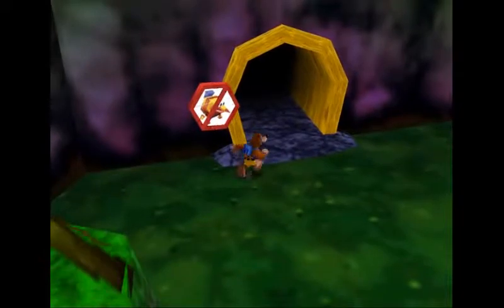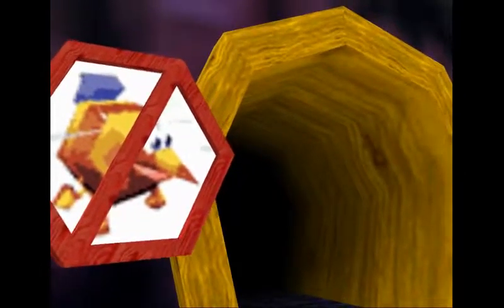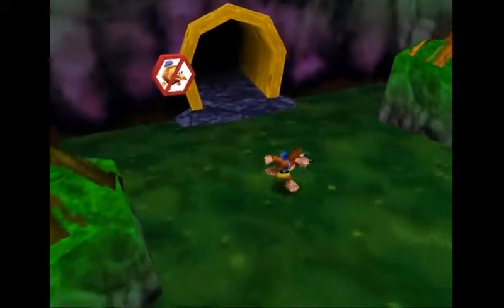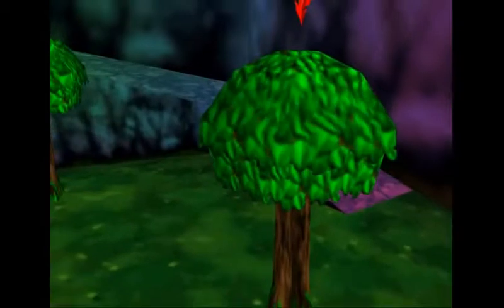Alright, so first off, in this tunnel right here — let me go into view mode — there is this sign that shows that the bee is not allowed to go in this direction. That pretty much gives the indication that the bee will transform back automatically upon going through there.